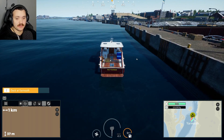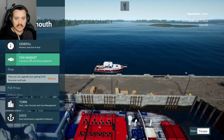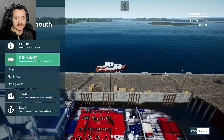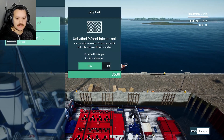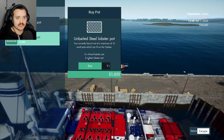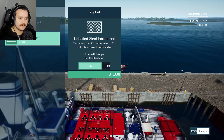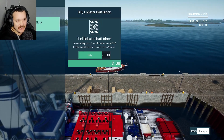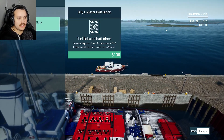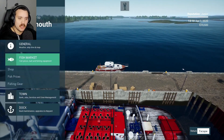We're gonna dock here at Yarmouth, dismiss all of these because we don't need them. Fishing gear - we need to buy pots, that's the first thing. We're gonna go with a steel lobster pot to start with. We can hold 12 but I think we'll go with 10 for now because it's gonna be a fair bit and we're a bit lean on the money. We'll buy all the blocks there, so we only got 19 and a half thousand dollars straight off.